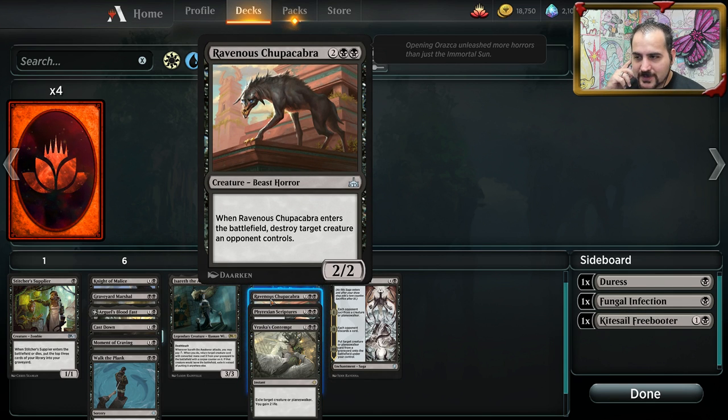Ravenous Chupacabra — stupid good card. Removal on a stick. It's almost always a two-for-one. This used to be a very premium card before everybody started moving to more mid-range, rushdown, or control decks. Ravenous Chupacabra will most likely see play post-rotation — two black, two colorless, destroy a creature, and it's a body. Very powerful, especially when post-rotation happens.